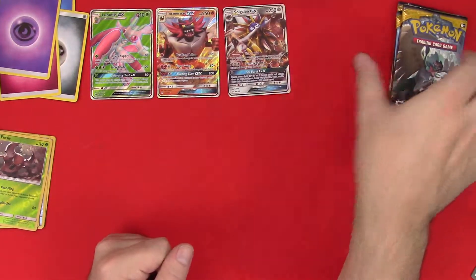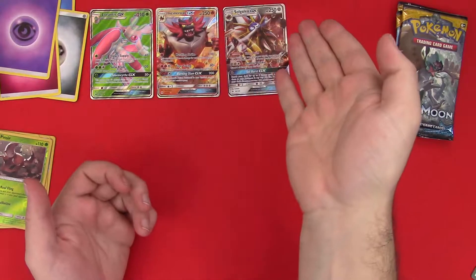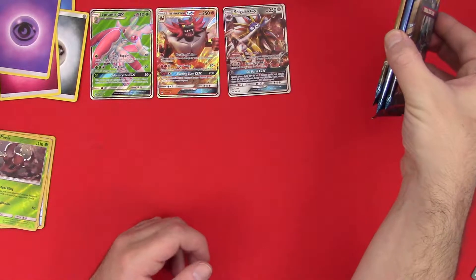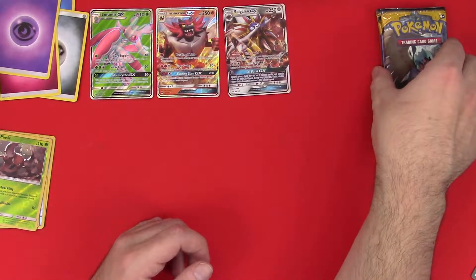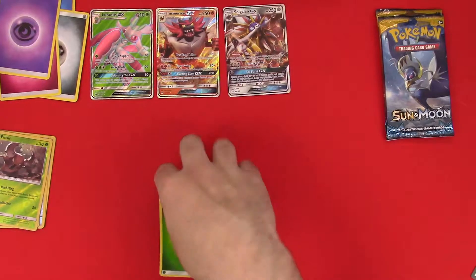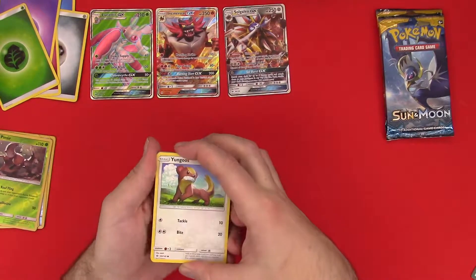Okay, yeah — I'm speechless, this is insane. Three out of five packs already. Jeez. Mr. Caroline's going to be mad at me. Alright — there's our streak broken: it's a green code. Green energy, young — Torkoal.